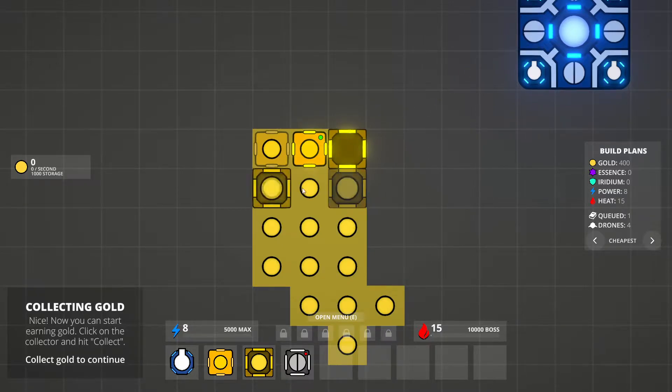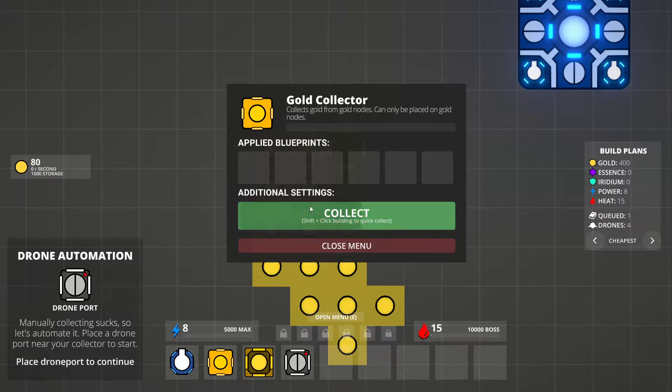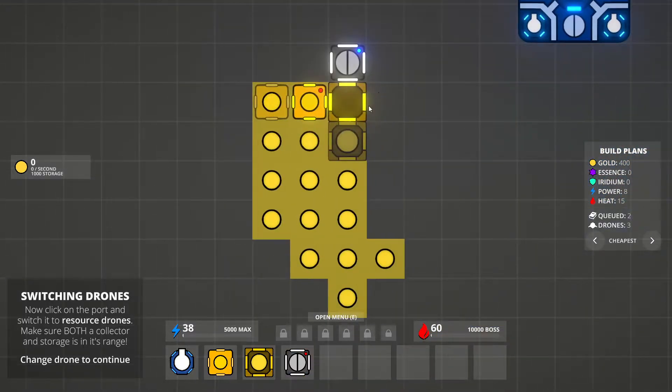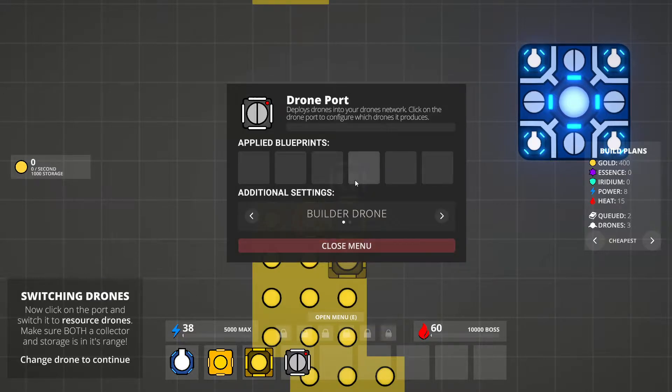Click on the collector and hit Collect. Applied blueprints. Drone port — manually collecting sucks, so let's automate it. Place a drone port near the collector to start. We have to close that menu. I swear this is like the end of Scarface — like when they're showing his life. Switching drones: now click on the port and switch it to resource drones. I remember this, but it looks different now.